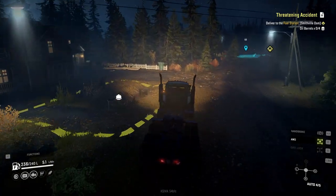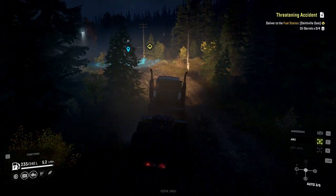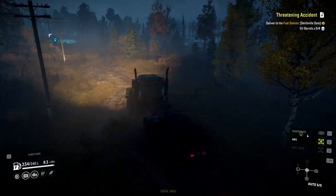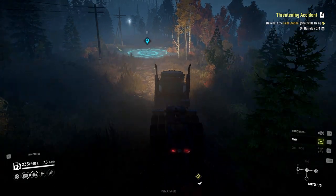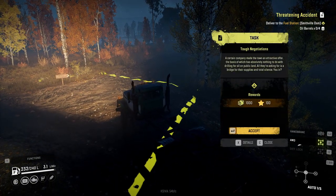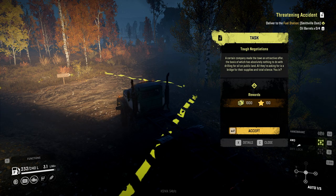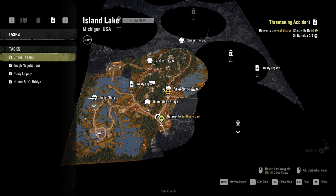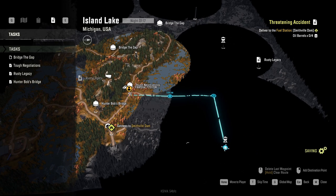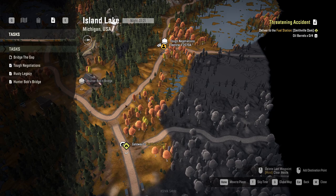Okay, this is the Hunter bridge — which we already accepted, yes. Let's visit this as well. 'Such a company made the town an attractive offer, the basis of which has actually nothing to do with drilling for oil on public land. And all they're asking for is a bridge for their supplies and total silence. You in?' That sounds shady — I'm in! So, let's cross this; not sure exactly what's the path. Probably it's smarter to come through here and use this path to get to the watchtower.